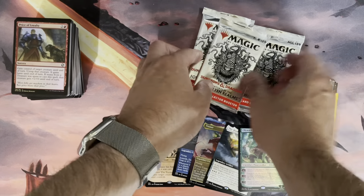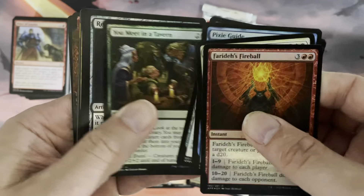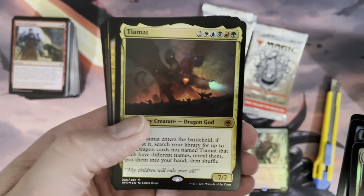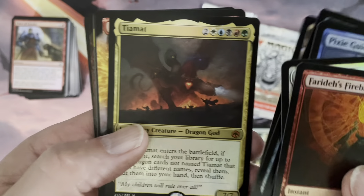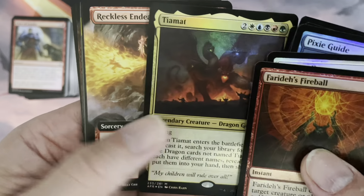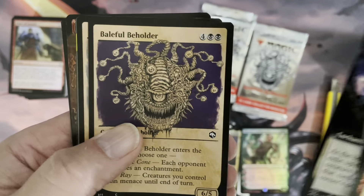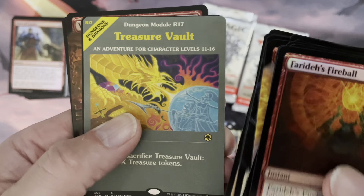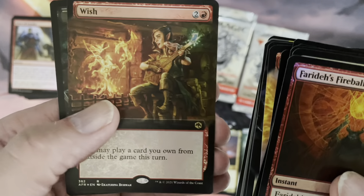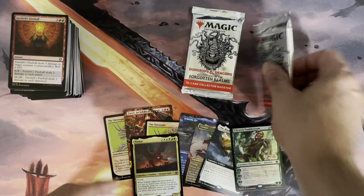We do have seven mythic rares with three packs left to go. This is turning out, especially since we have the number one card of the set, to be a pretty good box opening. Holy Smokin' Beans! Again in its regular form - foil, Mythic Rare foil - Tiamat! The number one card of this set. Got it in both forms in this collector booster. Two Tiamats in the same box - we are kind of lucky here in this opening.